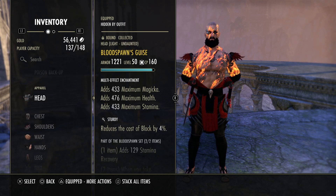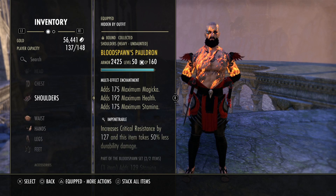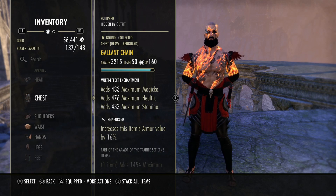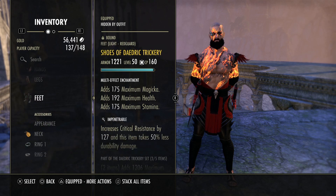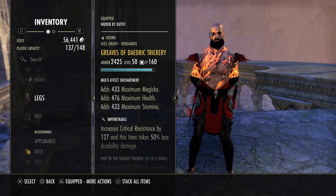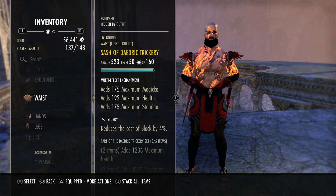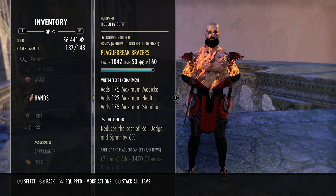For armor traits, I'm using two Sturdy and one heavy Reinforced chest — the Reinforced chest is a staple, do not deviate from that. I have three Infused pieces and one Well-Fitted. I wouldn't go more than three Infused. I like the blocking aspect on the DK, but you could run more Sturdy if you want. I also like a little bit of roll dodge cost reduction, so I keep the Well-Fitted.